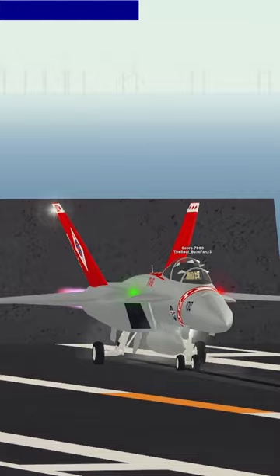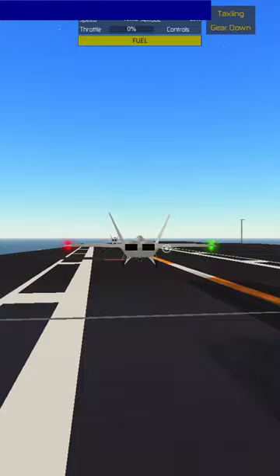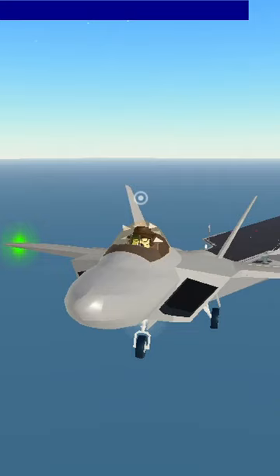Go full thrust. Launch, but quickly jump out. Run to the F-22 over here. Jump in. And bam. Now let's try this with the 737.